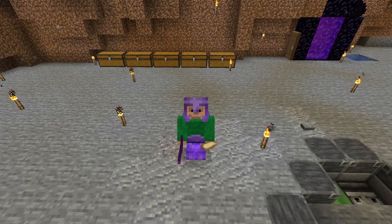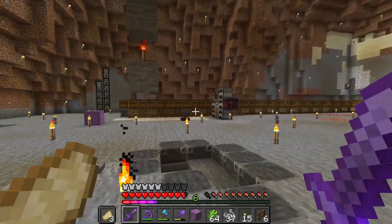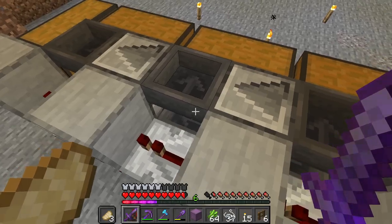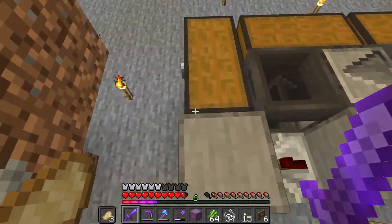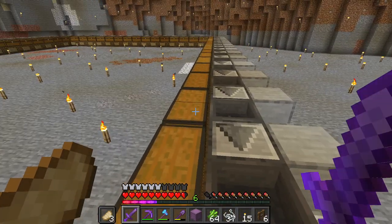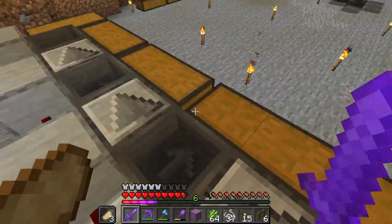Hello and welcome to another episode inside of my survival world. Unfortunately, my sorting system has somehow stopped working because it is backed up. This hopper, this dropper, this dropper, these two hoppers, this dropper, and this chest are all full of stuff that they should not be full of. Because at some point, this redstone no longer works.